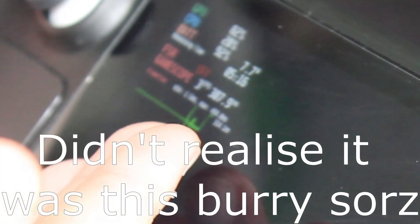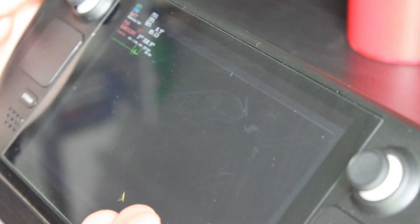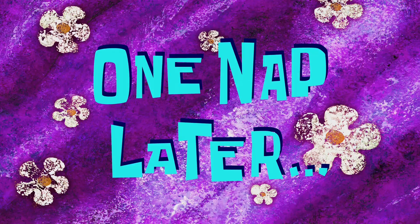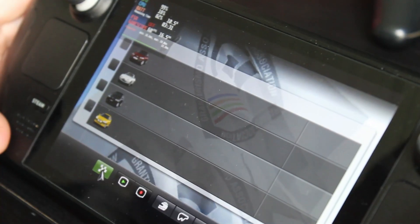If we go to Gran Turismo, the splash screen is running normally - but after the splash screens, Gran Turismo PSP runs at about three frames per second. I'm not sure why, because on the standalone PPSSPP core it runs absolutely fine, but on RetroArch it doesn't work.